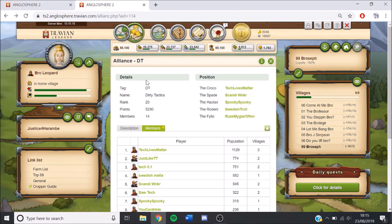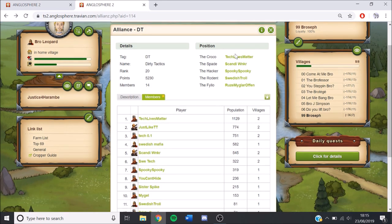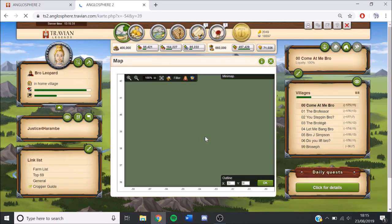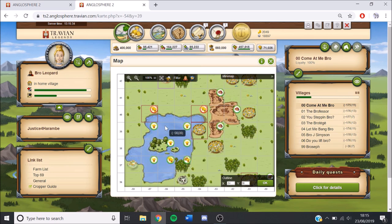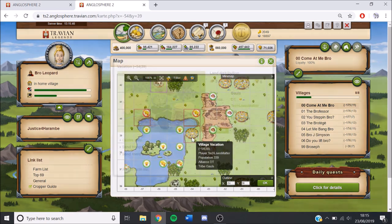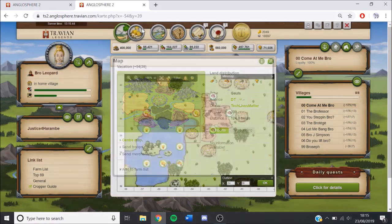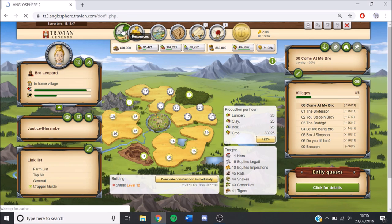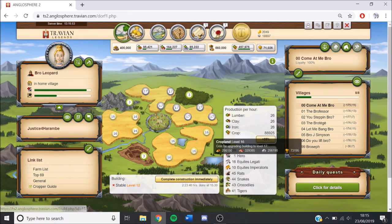We've got this alliance DT — they're a bunch of multi-accounts for one of the other alliances, just here to try and mess with our alliance. This guy took two oases off the capital of one of our players, giving them a 125% bonus, then went into vacation mode for three weeks. They're just doing stuff like that, trying to attack players in our alliance — all of them are in vacation mode at the moment so we're pushing them with catapults, catapulting villas rather than killing troops. If I get any good reports over Discord, I'll show them in the next video.